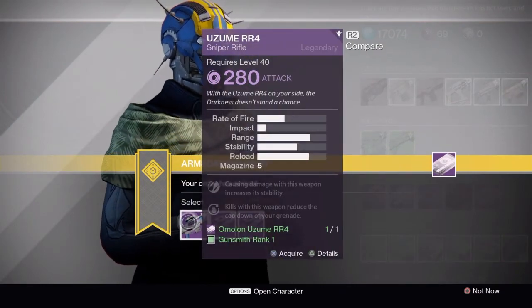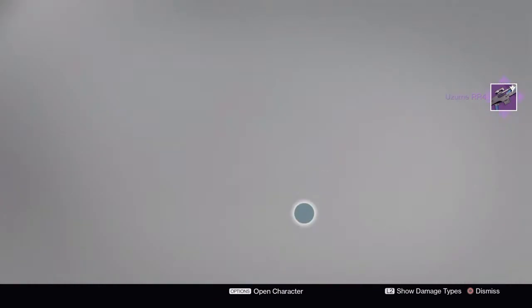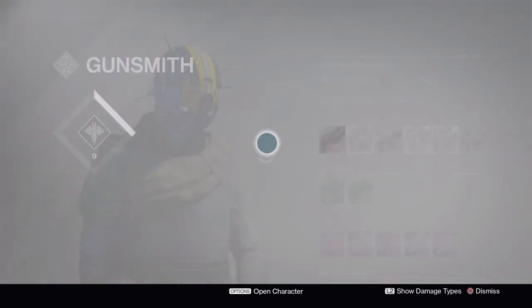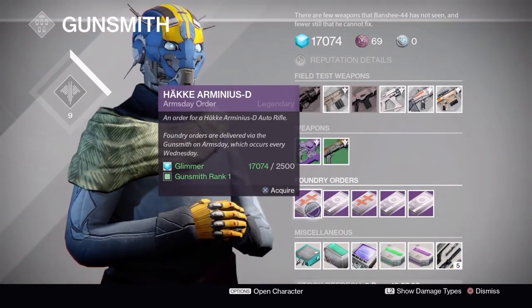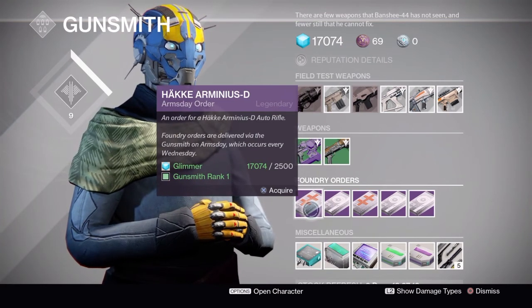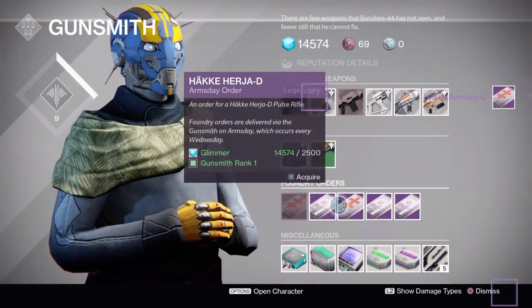I didn't pick up what I think was the Jiro's PDX last week because I've done so many videos on it — you guys should probably already know what kind of perks you want on that. Let's take a look at the Haka Armistice auto rifle. I'm going to pick that one up just because auto rifles kind of came up in the world now, so I'll make a video on it.